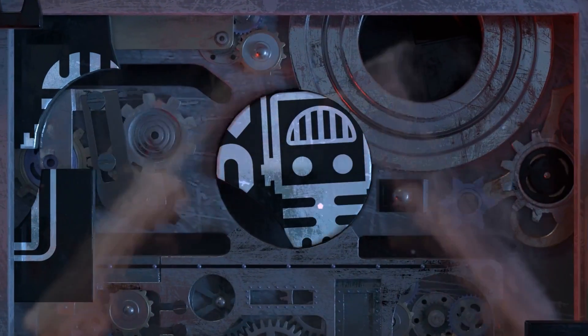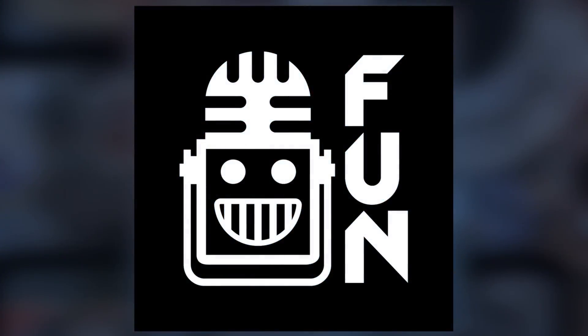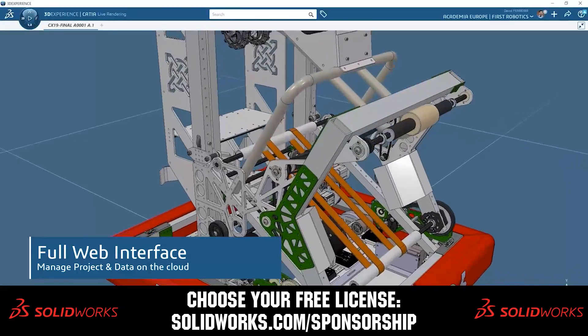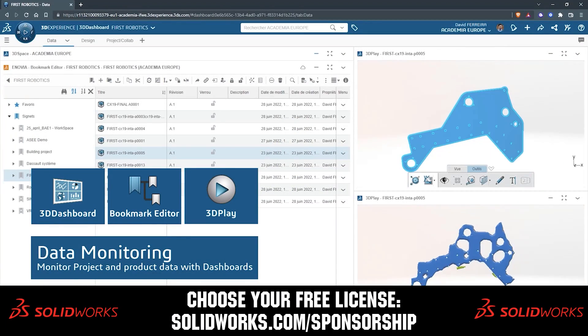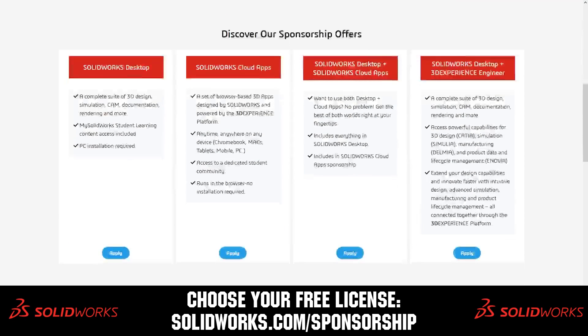This video on First Updates Now is made possible by viewers like you and also the following sponsors. SolidWorks is free for FIRST teams. Over 80% of U.S. engineering schools and 370,000-plus companies use SolidWorks to design great products. Head on over to solidworks.com/sponsorships to choose from desktop, cloud apps, or both to design your robot.